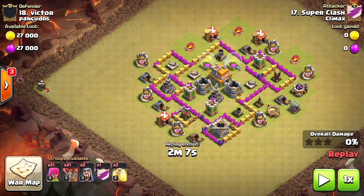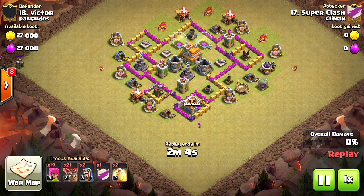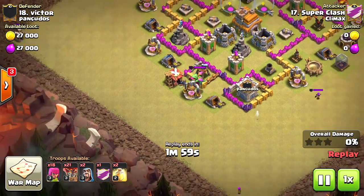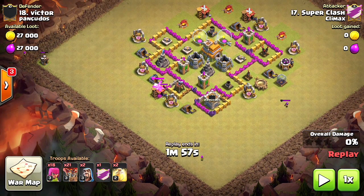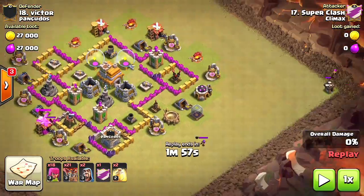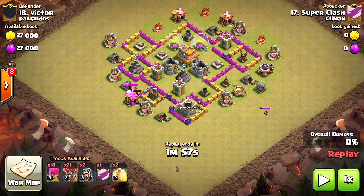The first thing you're gonna do is get the clan castle troops out and kill them. If you don't do this, they might mess it up, especially if there's a baby dragon in rage mode. The mistake that Super Clash made is he's splitting the clan castle troops — don't do that. He had one, two, and in the opposite corner he had three archers. You want to lure the clan castle troops to one corner, not three separate corners.